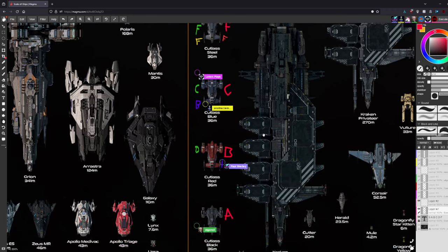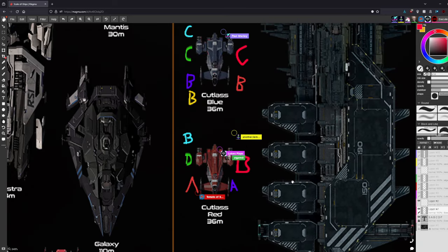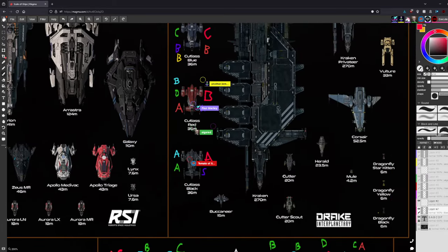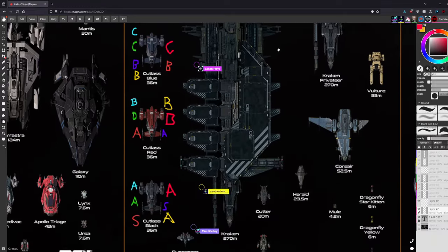The Cutlass Blue is discussed — expected to get a renaissance when bounty hunting comes later in the year. Community member Zero is highlighted as a masterclass Cutlass Blue pilot, described as a professional who does it for a living. The Cutlass Black is rated as the best of the line — universally loved, probably the most popular ship outside the Aurora, a staple for five or six years, and does everything well.